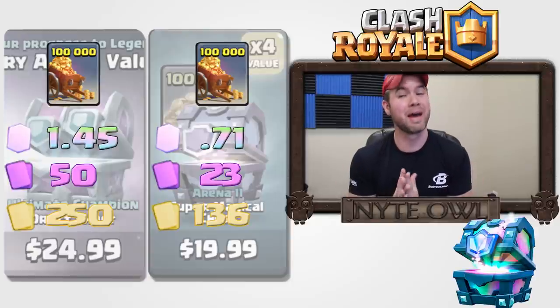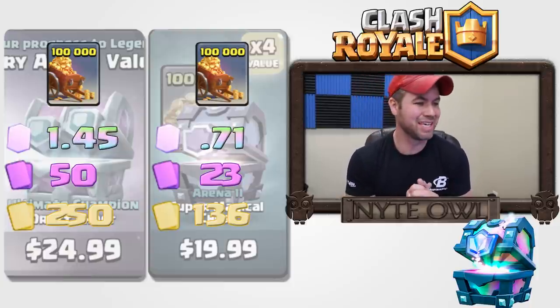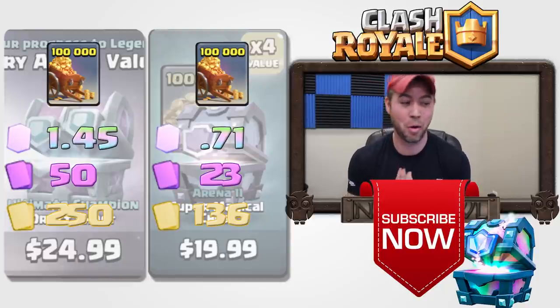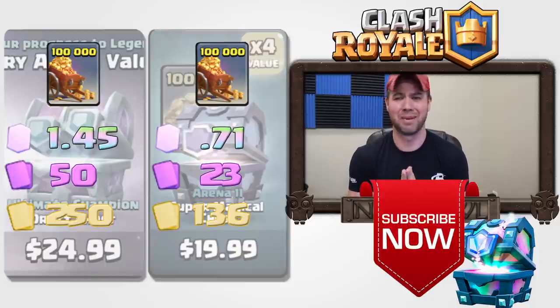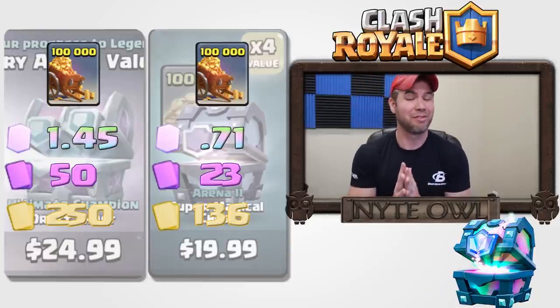Once you break it all down and compare them, you basically get double the amount of cards for five bucks more with the draft challenge chest. Plus, I will never be getting an ultimate champion draft chest on my own for quite some time — you need like 6,400 trophies or something. I'm not going to get there anytime soon, so this is your only opportunity to get that chest if you're not up in the high trophy ranges.